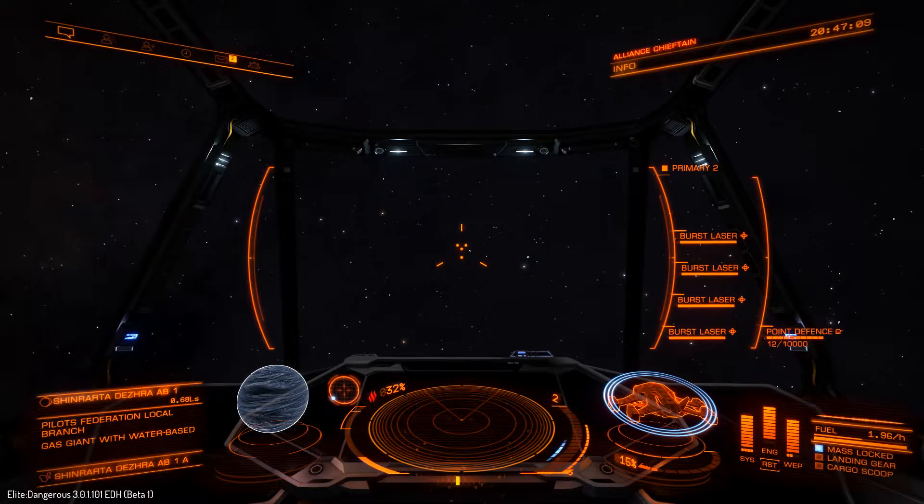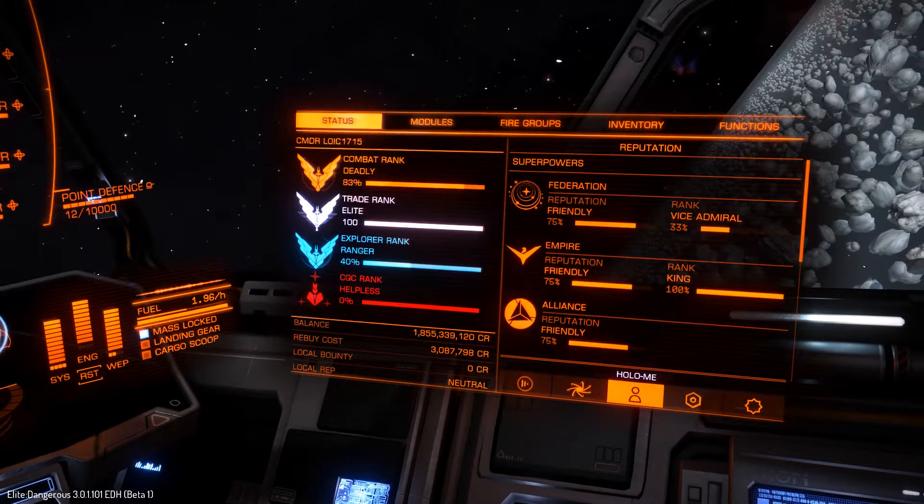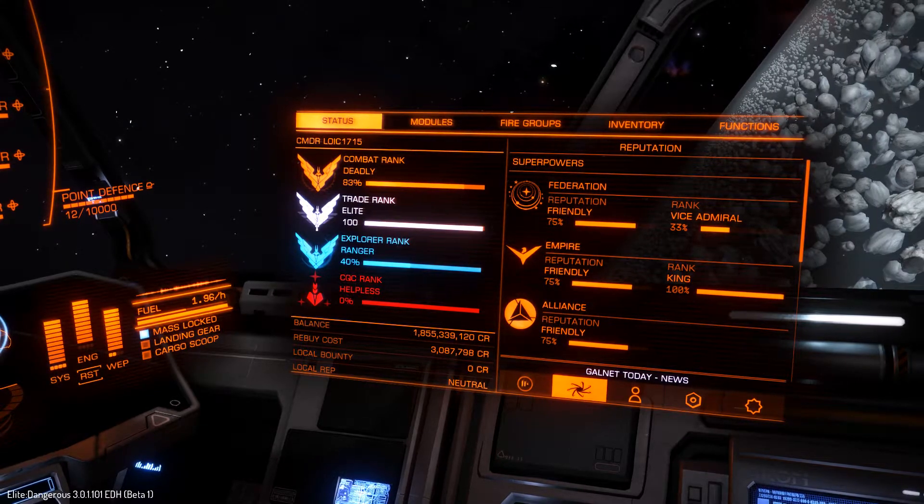Thargoid assault continues. Reeds Rest in Merope and Obsidian Orbital in Maya are the latest starports to be targeted by the Thargoids.